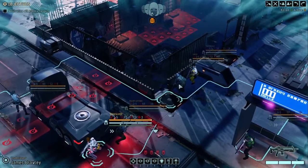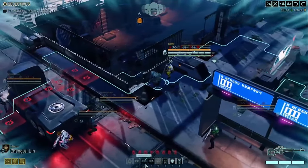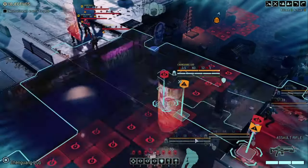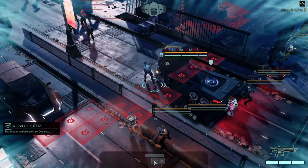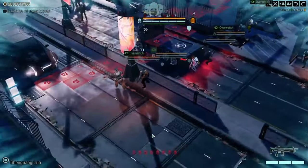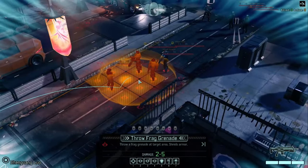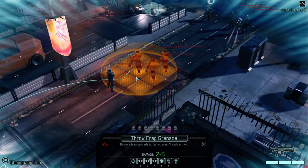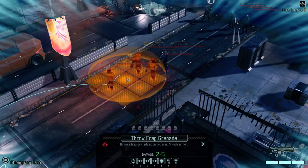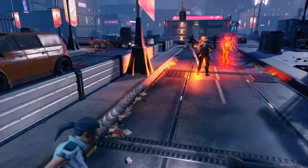Last but certainly not least of the QoL mods: Overwatch All, War of the Chosen Edition. Not unlike Evac All, it was inspired by it. It allows you to click an option to make all units go on Overwatch simultaneously, as well as put all units except the one you have selected on Overwatch. It just saves a lot of time and makes our lives a little bit easier while we're slaying aliens. Those are my favorite time-saving mods that really improve the campaign-to-campaign frustrations XCOM 2 causes.